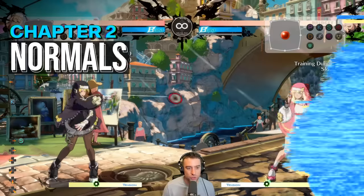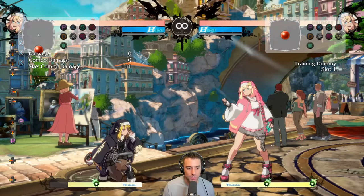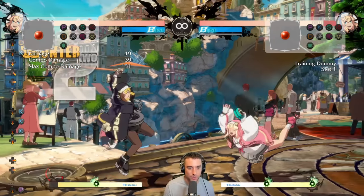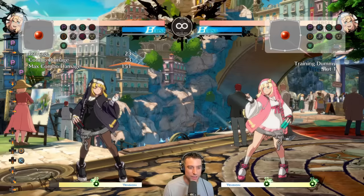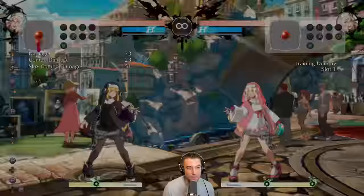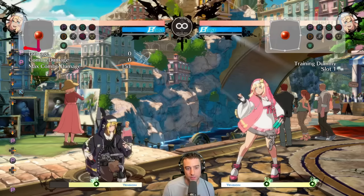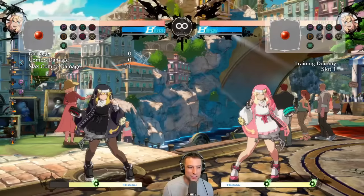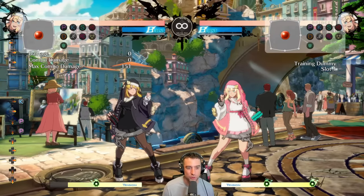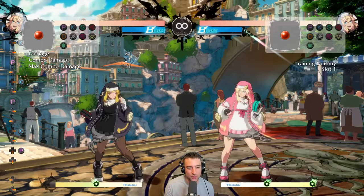Her normals are good. Her punch normals are a little interesting — a lot of characters' fastest normals are punches, not Bridget's. Her fastest normal is 2K, at five frames. That's your button to mash out on defense. The punch buttons have longer range, and despite the slower startup, can be useful in some situations — like round start, where they can almost reach the opponent and preempt their button. Some moves space you out too far for 2K, so that's where 2P and 5P come in. They can also combo into her 6K, but the range where you want to use 2P and 5P will often just whiff, so I find them pretty inconsistent.